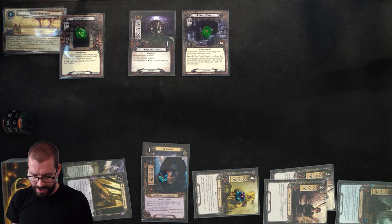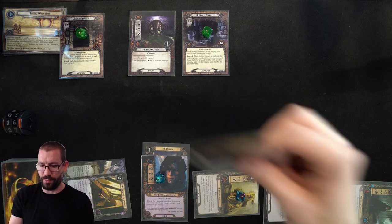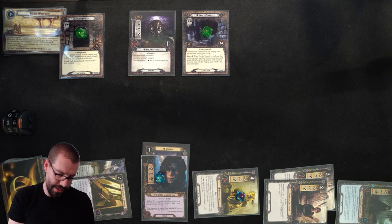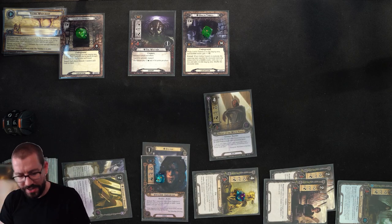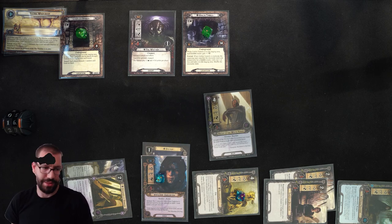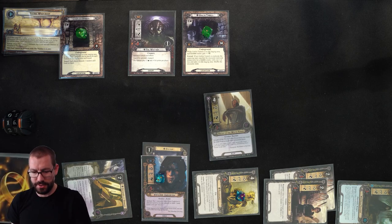I have the resources, so while we're in one of these other phases I'll do a Timely Aid — 1, 2, 3, 4, 5 — and get Knight of the White Tower, which is a nice beefy set of stats we can build on. One consequence of the camera setup: if I lean too far forward, my face disappears because I'm apparently well color-matched with the wall behind me. Anyway, Knight of the White Tower is what we get. Moving on to refresh since we can't do anything else this round.